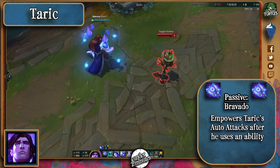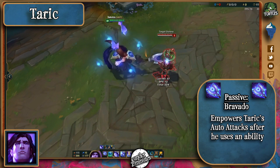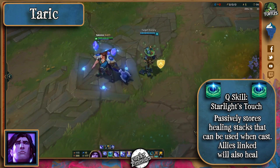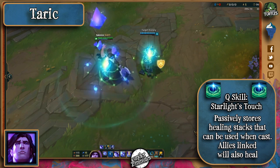Taric's passive is triggered whenever he uses an ability, and it grants his next two auto attacks bonus effects like more damage, reduces ability cooldowns, and each also grants a Q stack. His Q passively stores healing charges and when activated will heal everyone near him and any marked champion in a small radius.